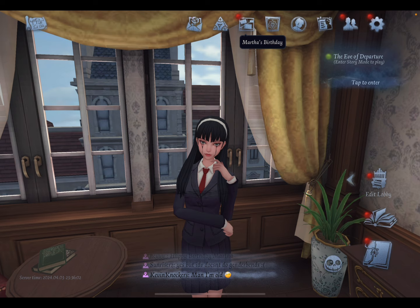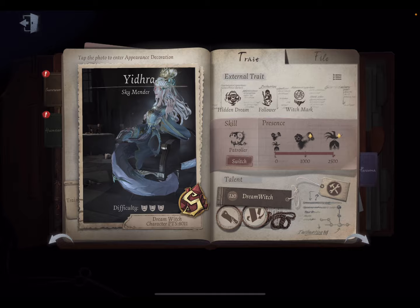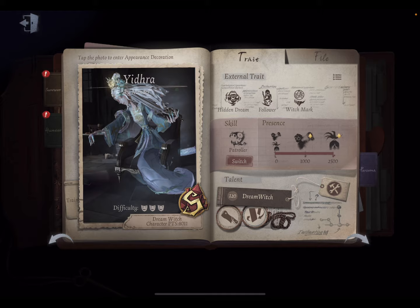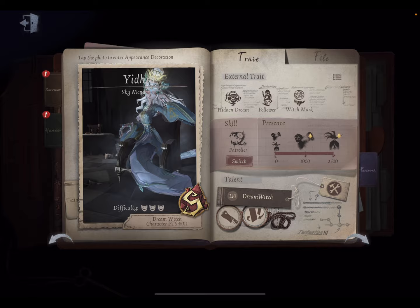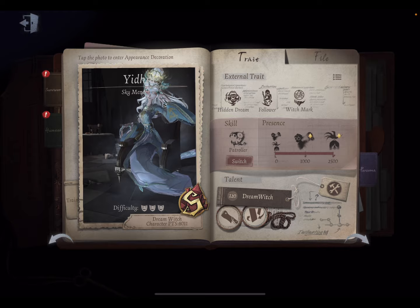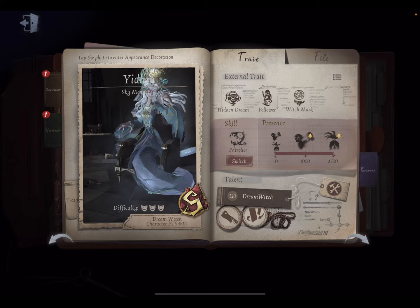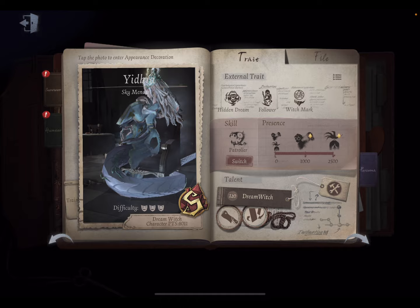The first section of the guide will be the introduction to the character. For players that are newer or not really familiar with her, I want to go over the skills, traits, and tier of the character. Dream Witch is an S-tier hunter — one of the three best hunters in the game and she has been for a long time. However, she's a difficult hunter to play. She's a map control, big brain type of hunter who relies on snowballing with a lot of leeches, making really good plays with your followers, and multitasking.